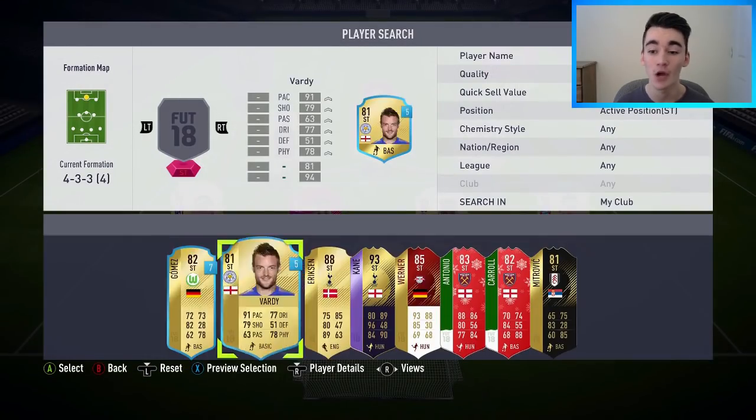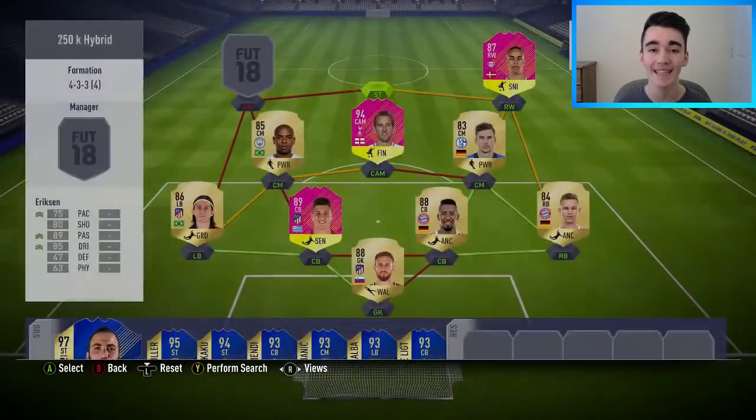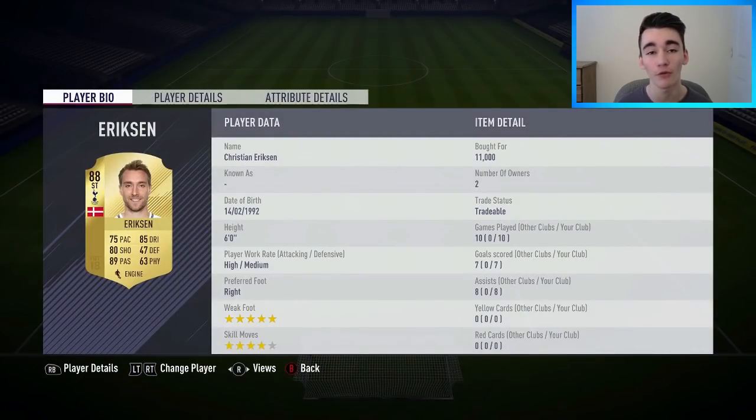In the striker position, we've got the 88-rated Christian Eriksen, who I bought for 11,000 coins. Of course, I was actually playing with him as a CAM — I just swapped him and Harry Kane around in-game. This guy's a really good creative midfielder who can score goals and create chances. He got a total of seven goals and eight assists in the 10 matches — a very nice return from Christian Eriksen.